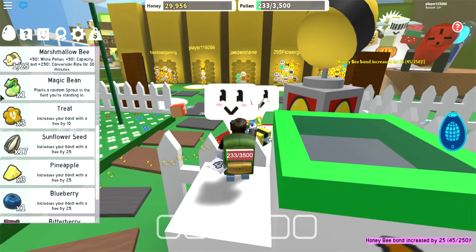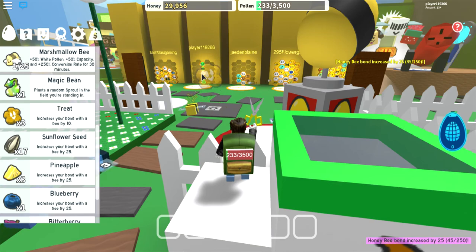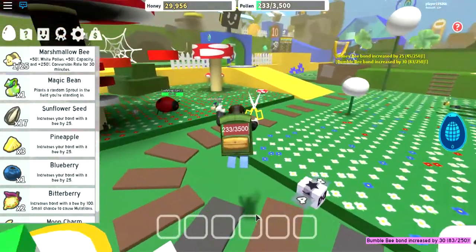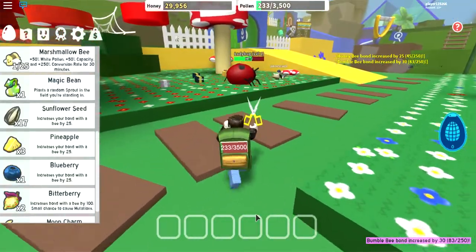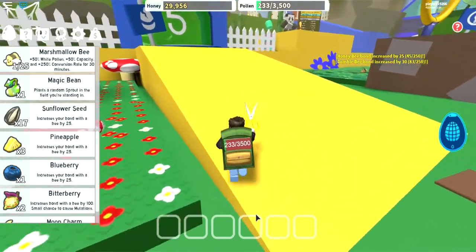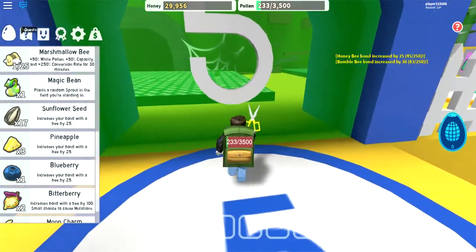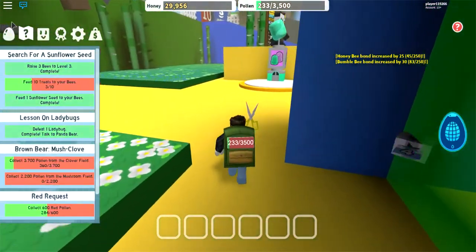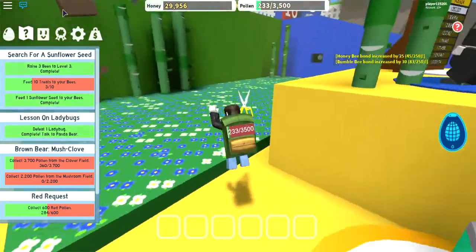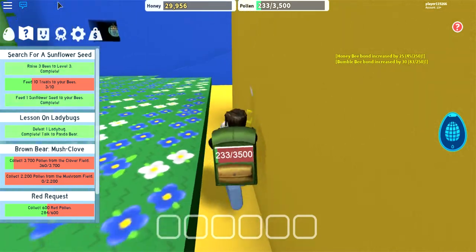You get one. I'll give Bumblebee three treats. Obviously it's not easy to just blast through all these, so you're going to have to do some stuff. I'm going to go put in my panda bear quest. I should also try working on my red request — look at the very bottom, almost — there's 284 out of 600 pollen.